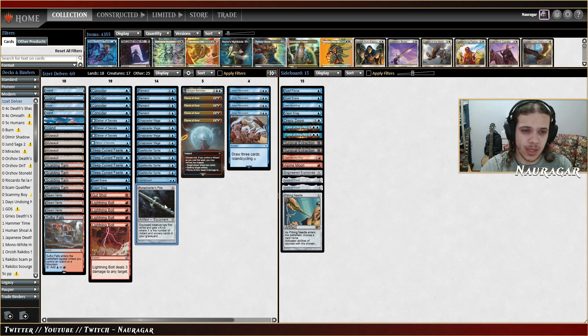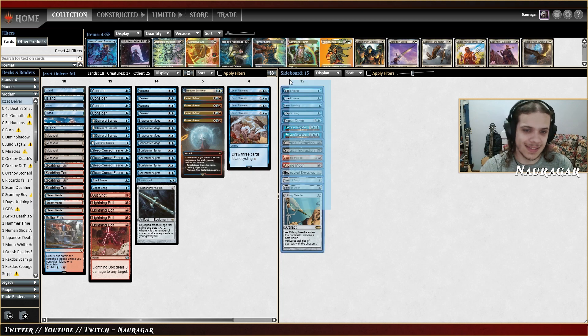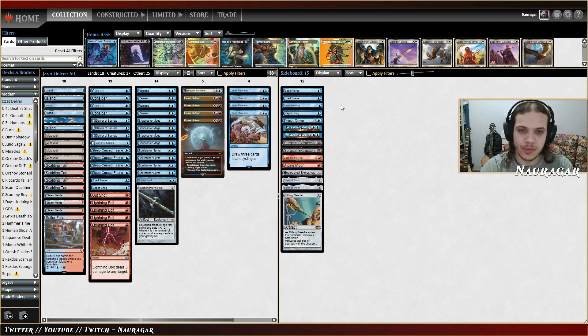In the sideboard we have the classic cards just to get around cascade spells, artifact-based decks, the One Ring, some more combo hate, graveyard hate, and that's basically it. Let's jump into a league.